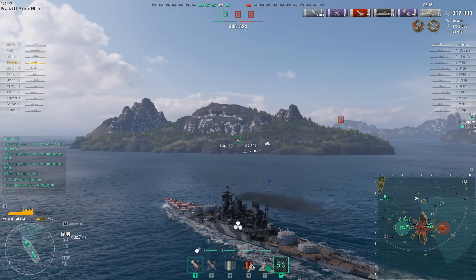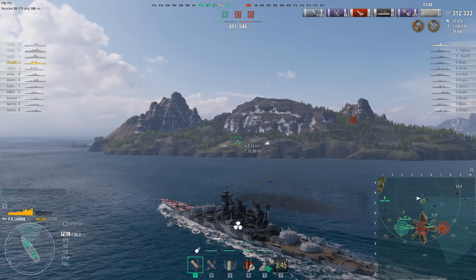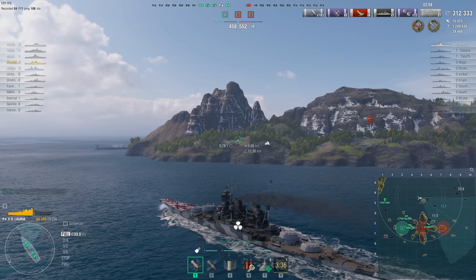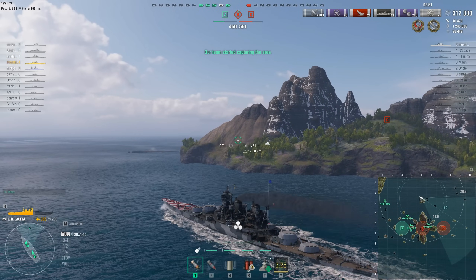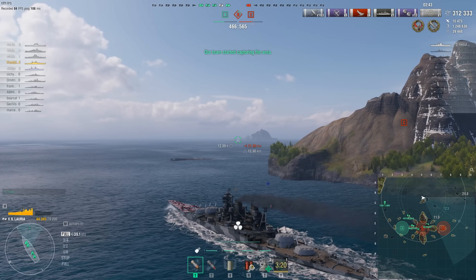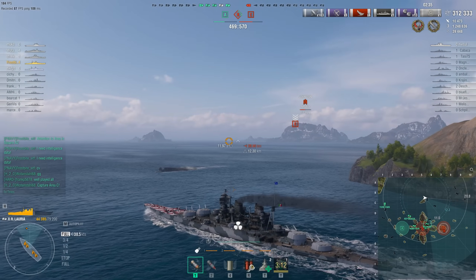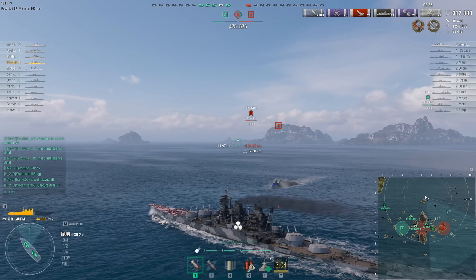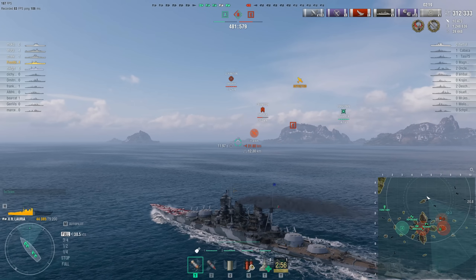With only three minutes of battle left, the team only needs to find and sink the enemy carrier — but the enemy team still holds two cap circles. The Republic flipped Alpha, but the Vermont sailed out of the central cap at Bravo and is now reversing back in very slowly. With less than three minutes remaining and the team 100 points behind, flipping that cap may not be enough — especially with the Minotaur also heading into Bravo to help. Finding and killing the carrier may be the only realistic path to victory.